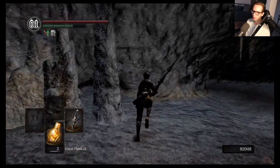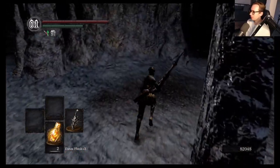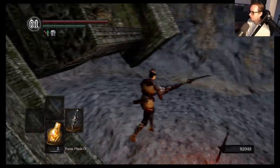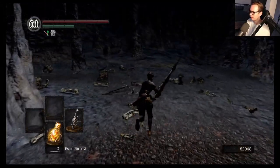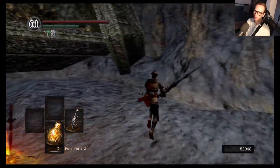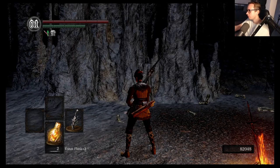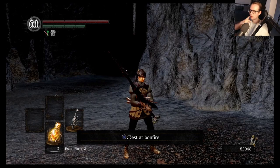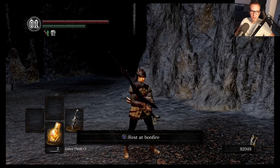82k souls. You know what we're spending that on — that dex. I know, it's a dirty word, but what can you do. I'm gonna go ahead and wrap up this episode of the Hunter's Guide. I think we made some good progress — we're really edging towards the end of this playthrough. Sort of. We still have a long way — DLC and all that. Scratch what I just said. If you enjoyed this video, make sure to give it a like, comment, subscribe, post notifications should be on. I will catch all of you later. Peace out.